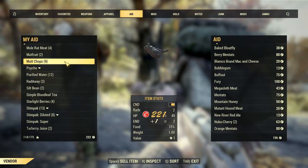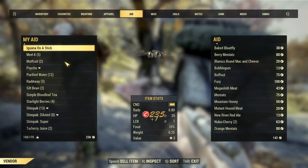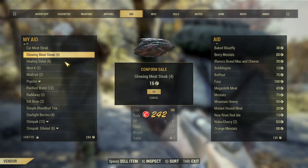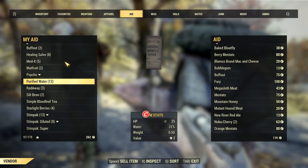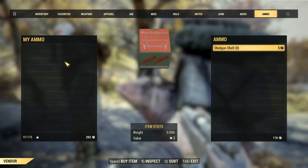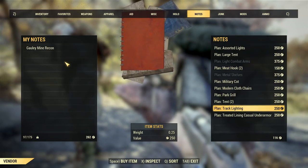Greens — oh yeah, and green stuff. Get rid of the Radex and the Diluted Radex. And wine. I can get rid of Salisbury steak. Got a bunch of mutt chops to get rid of. More rat meat, more rat chunks, one on a stick, Rad stag, cooked Rad stag. I'm just going to try and get rid of as much as I can that's weighing me down.